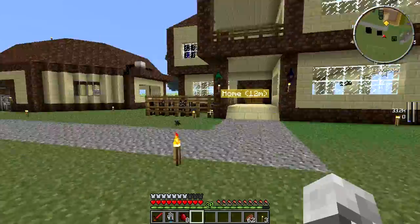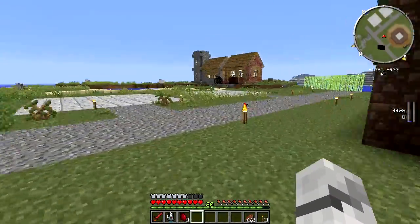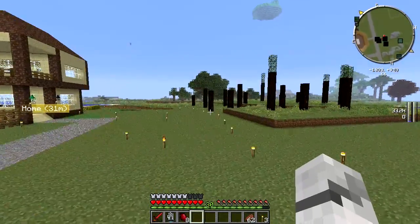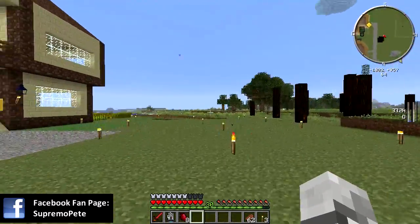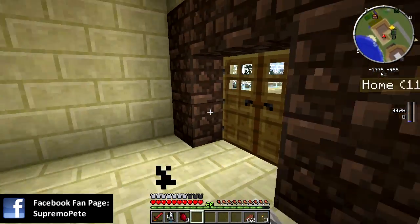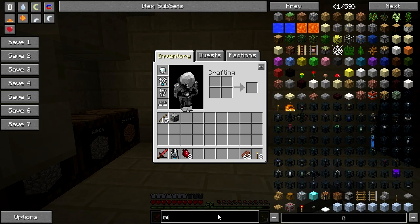Mainly the only reason I wanted this mod is to get enderpearls. Enderpearls are really, really annoying to get unless you have access to the End, which I don't. I've got about five or six enderpearls so far from my travels but they're just so annoying to get. So I'm going to make a Minium stone and I'm also going to do some thermal expansion as well.